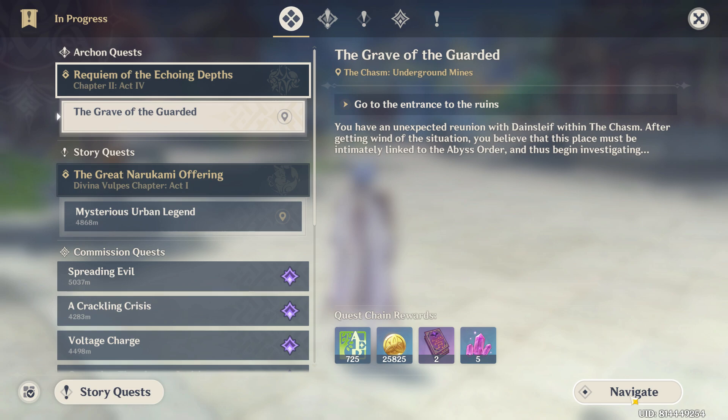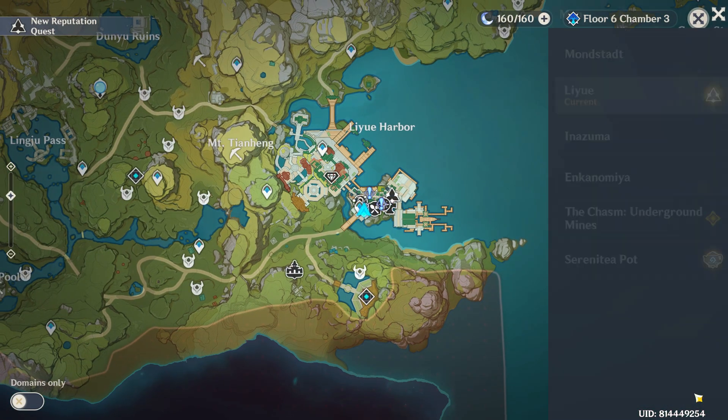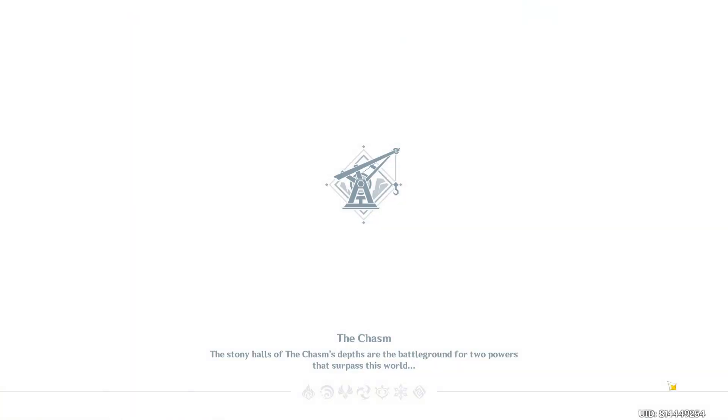You have an unexpected reunion with Dane's life within the chasm. After getting wind of the situation, you believe that this place must be intimately linked to the Abyss Order and thus begin investigating. This is probably the easier way. I don't remember how to traverse this place.